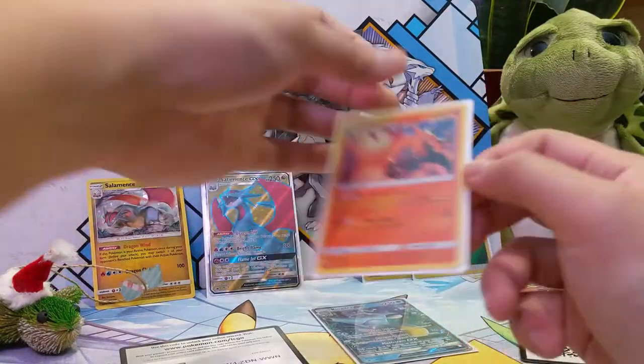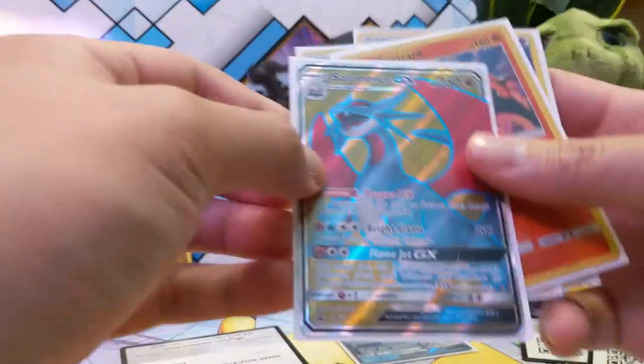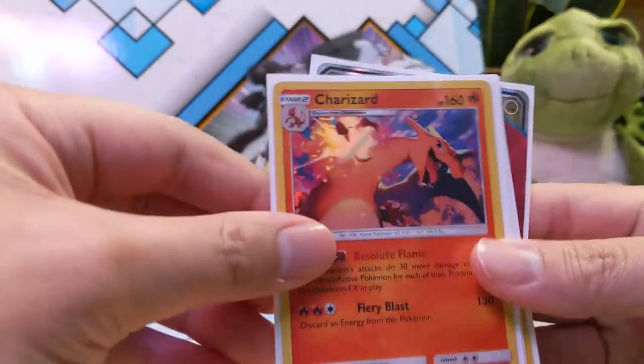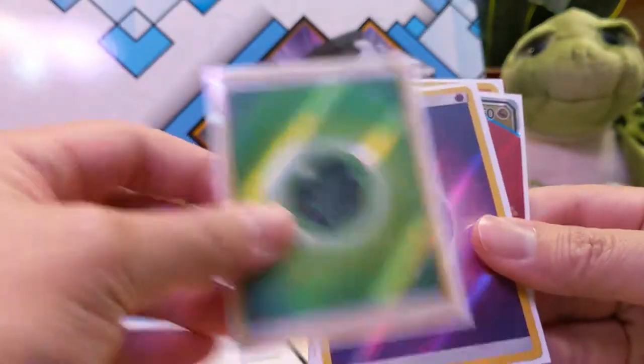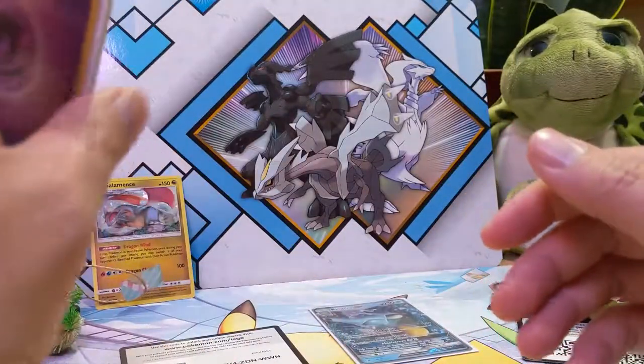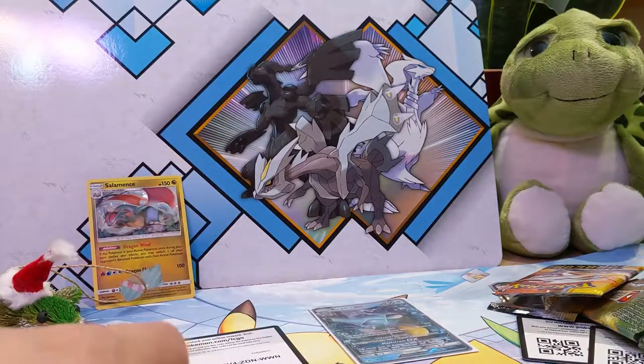Alright, so not a crazy opening. So we just get the full-art Salamance and the Pax. Primary hits were Charizard and then two reverse energy cards. Thanks for watching guys — like and subscribe to the video to support the channel, and we'll catch you guys next time. Later.